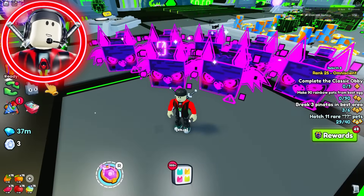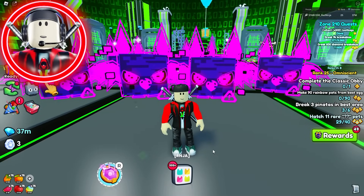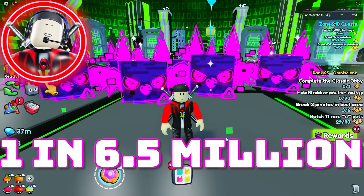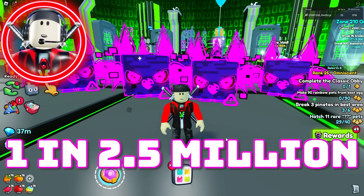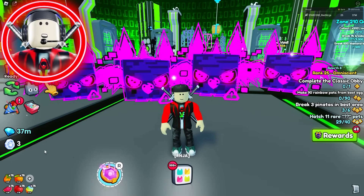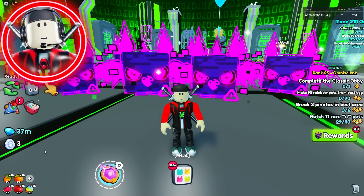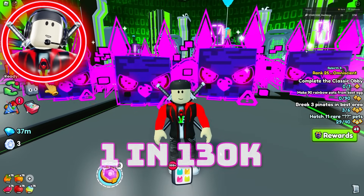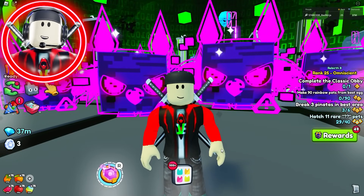Let's go over the chances for each egg so you understand just how easy this free huge pet is to get — and I use 'easy' very lightly. A 1x egg is about one in 13 million, a 2x is one in 6.5 million, a 3x is one in 4.5 million, a 5x is one in 2.5 million, a 15x is one in 850,000, a 20x is one in 650,000, a 25x is one in 525,000, a 50x is one in 255,000, a 75x is one in 175,000, and a 100x egg is one in 130,000. Finding a 100x egg isn't a guaranteed huge, but it's definitely a better shot than a 1x.